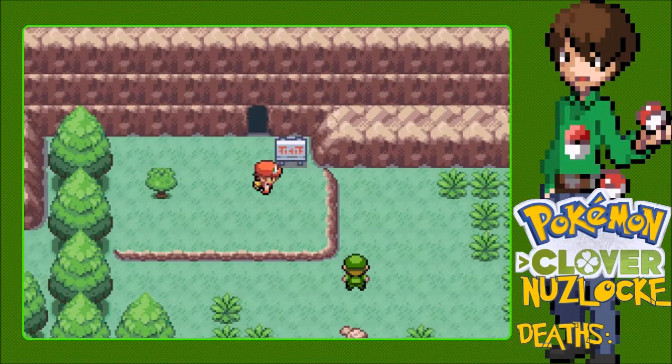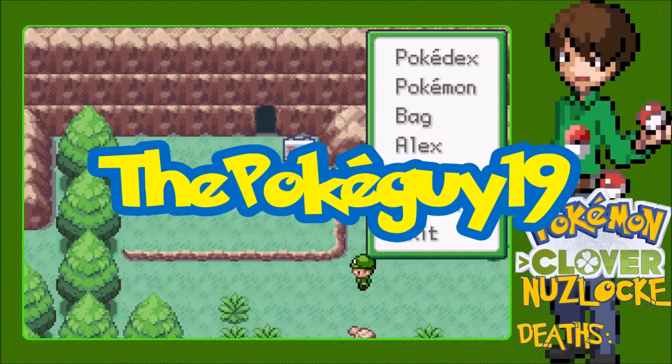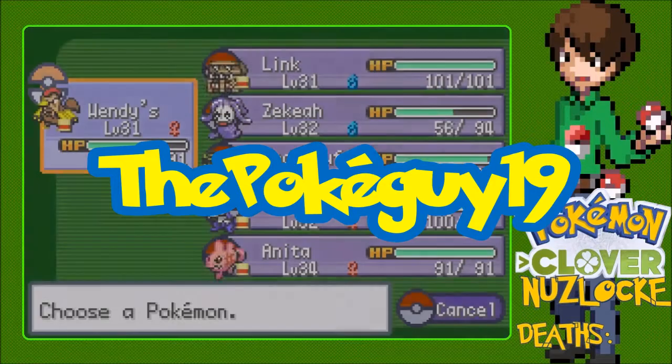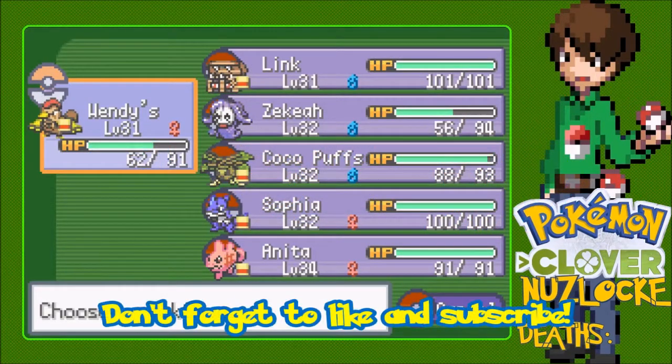Hello everybody, this is me, ThePokeon18, and welcome back to the Pokemon Clover Nuzlocke. Last time, we finished exploring Rock Tunnel and we got the Leaf Stone to evolve Cocoa Puffs. In between episodes, I forgot to check what's the last move I wanted this thing to learn, so I'm checking now.